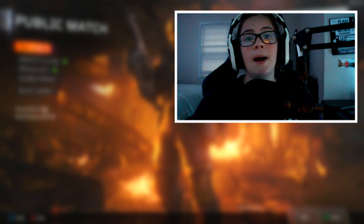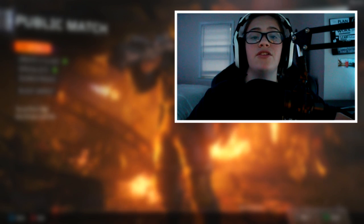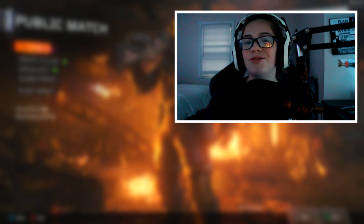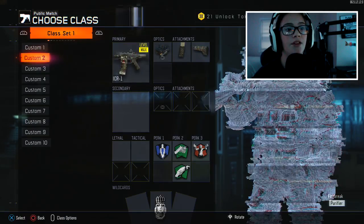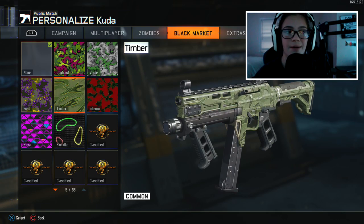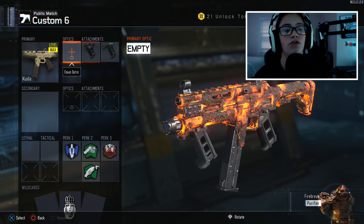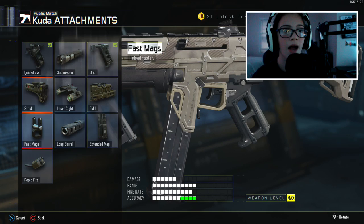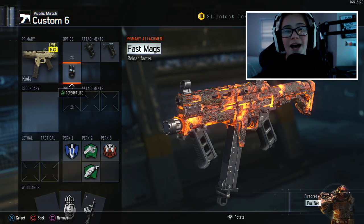For today's video we are using the Cuda one year later. The Cuda is actually one of my favorite weapons besides the VMP — I really love those two on Nuketown, they're awesome. Here's the class I'm rocking: we've got the Cuda with quick jaw and grip. I don't run any sights on this — that's a no-go for me. I would also run fast mags, but besides that let's get into the game.